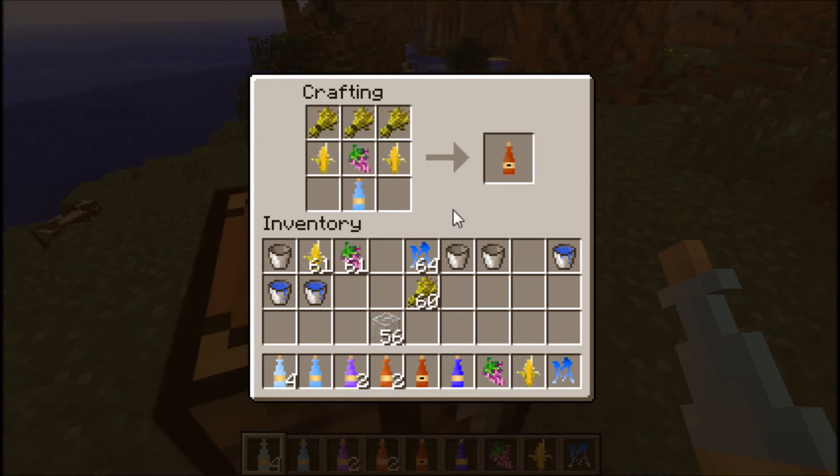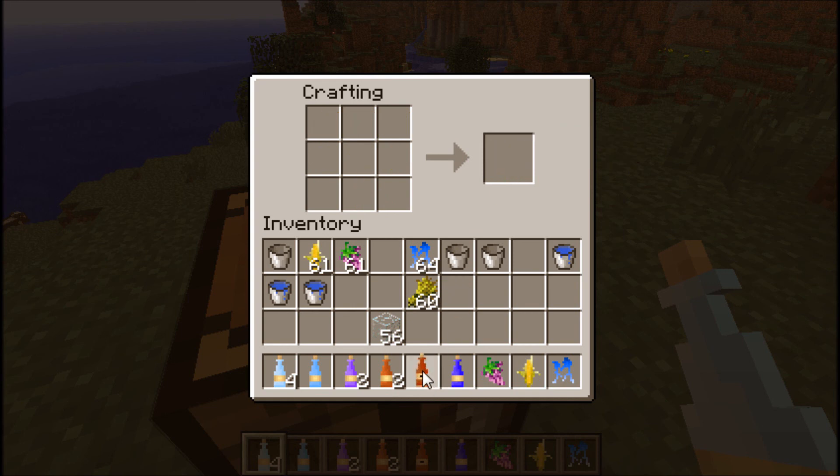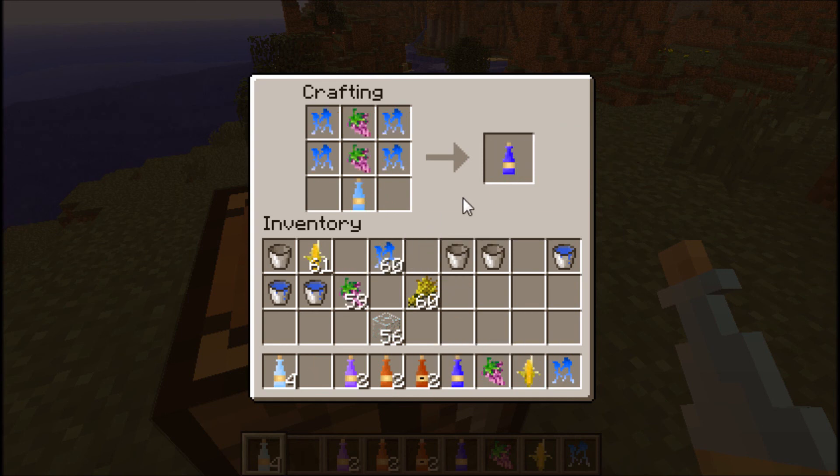For the strong ale, you're going to place corn, grapes, and corn in the middle row, then wheat on the top row with the water bottle down there, and you have your strong ale. For the Merwine, place the water bottle with two grapes above it, and on the sides two Plagueia root, and you get your Merwine.